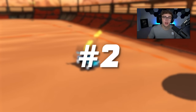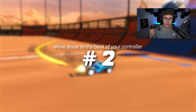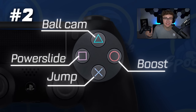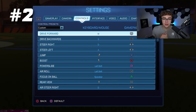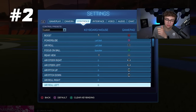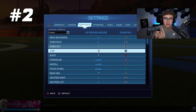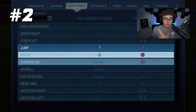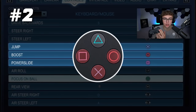Setting number two: move boost to the back of your controller. The default controls in Rocket League are terrible. The main reasons are: one, you don't get a directional air roll, which we'll talk about in a second; and two, they cluster all of the most important buttons — like jump, boost, and Power Slide — all around the same part of your controller.